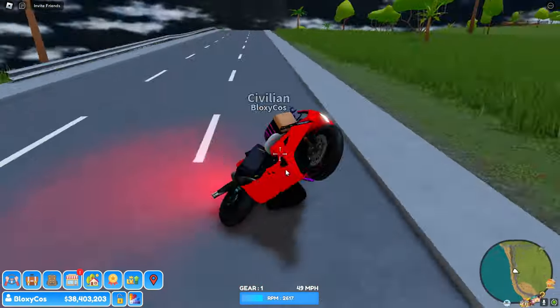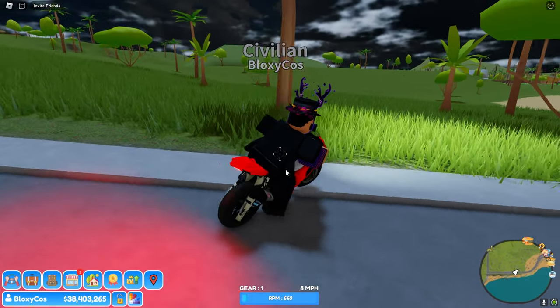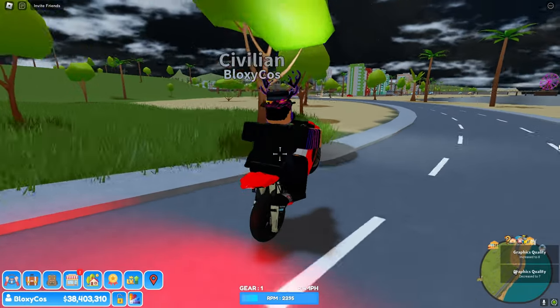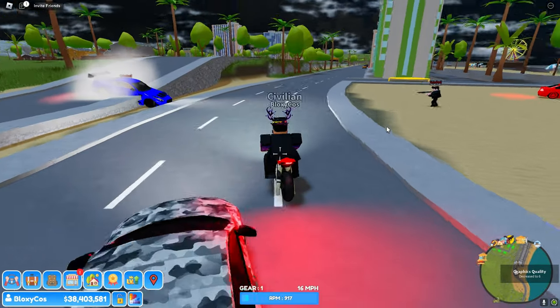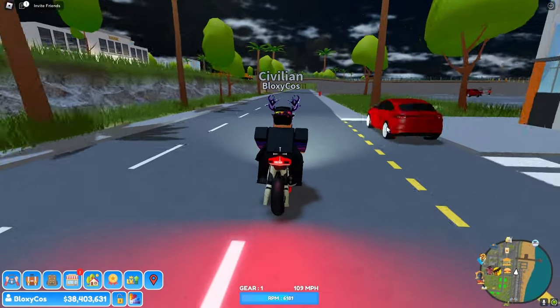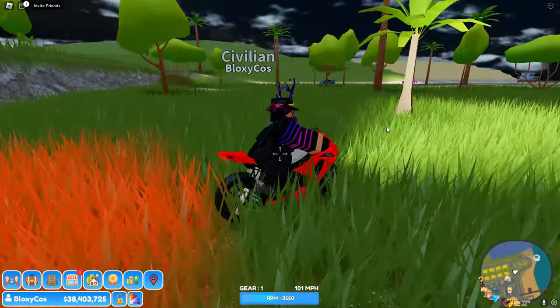You can also wheelie - you hold ctrl, drive with W, and you can pop a wheelie. On a pretty long road the top speed is only 112 miles per hour without upgrades, even though it said 200. Maybe we should upgrade it a bit.